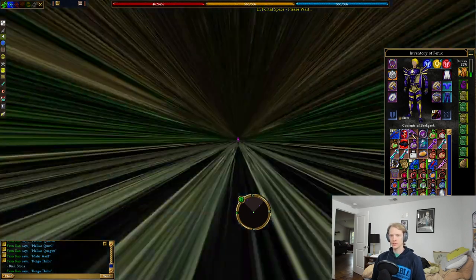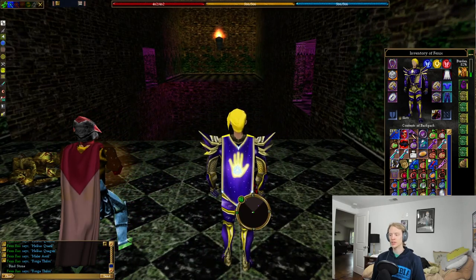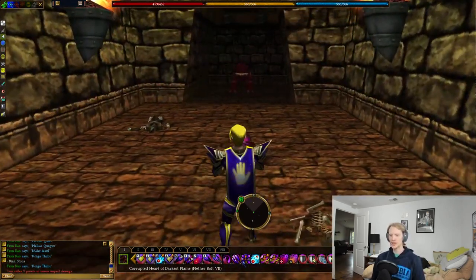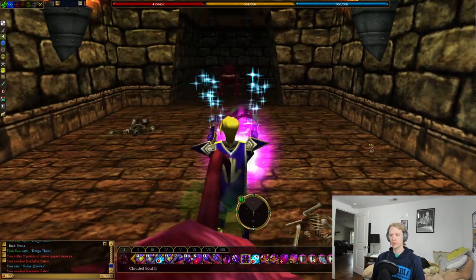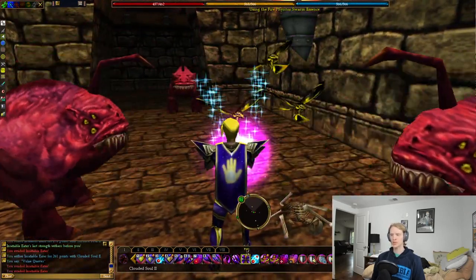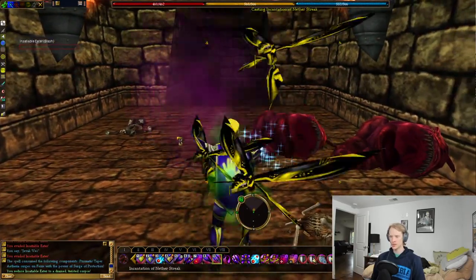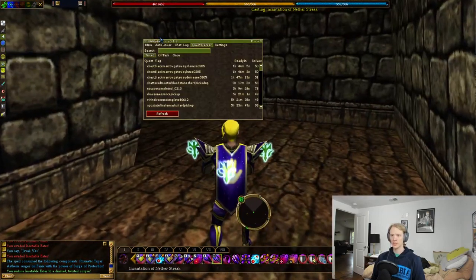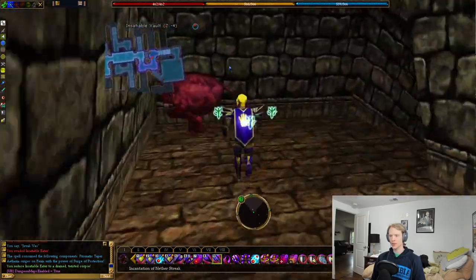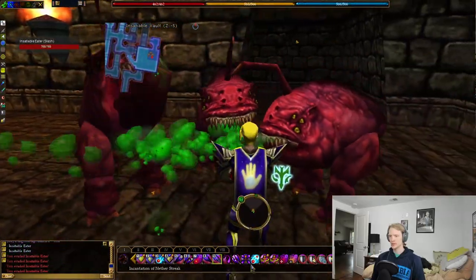The Insatiable Vault — I'm going to be doing this quest with two alternate characters. I'll run through and clear the way, then bring down my tinker and another character I'm trying to level up. The first step of this quest is to go to the Insatiable Vault; it has to be this eater dungeon and not any of the other ones. Let me pull up my dungeon map so you can see as I go — down the ramp into this first square room.